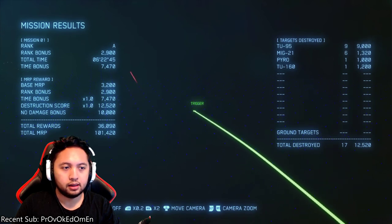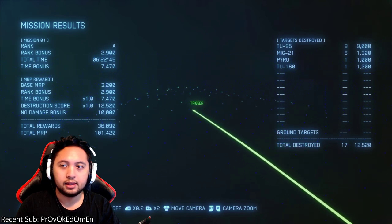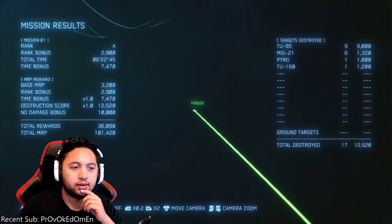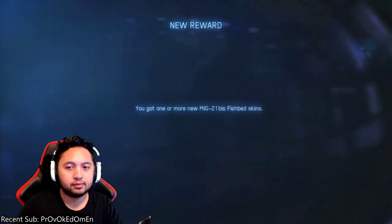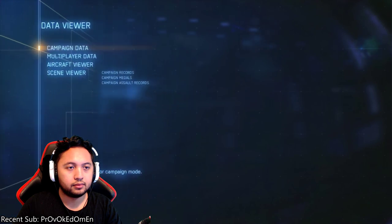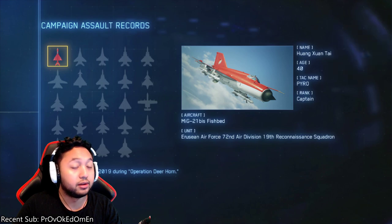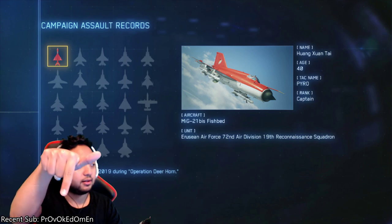We got a no-damage bonus — total MRP, fantastic. Targets destroyed: Pyro. You can see there to the right — Pyro. And we got one or more of the new MiG-21 Bis Fishbed skins. There it is in Campaign Assault Records — MiG-21 Bis Fishbed. Name: Wank Swan Ta, age 40, call sign: Pyro, rank: Captain. That is the ace and we shot him down during Operation Deer Horn. Hopefully that was helpful!